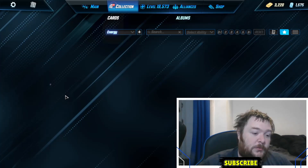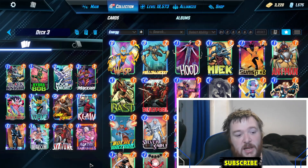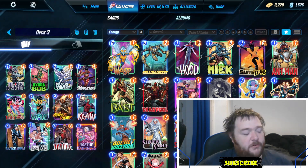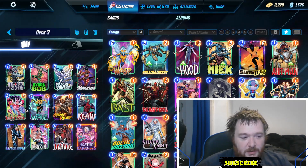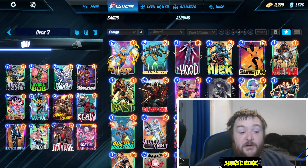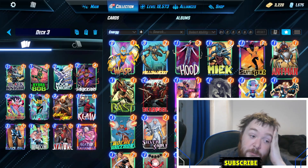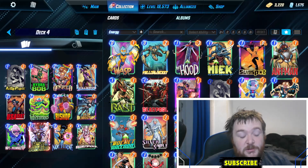Next up we have an Agatha list. There are quite a lot of different versions of Agatha going around but a lot of it is very similar — you have the discard package with Black Knight, Moon Knight, Lady Sif, Wave, then the Black Bolt stuff and Stature, and then the rest are flex slots like Bob, Makari — put whatever you want in here. Agatha being playable is nice, whether it's that good we'll see.